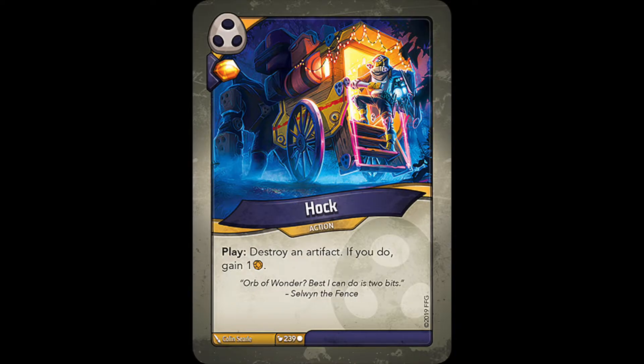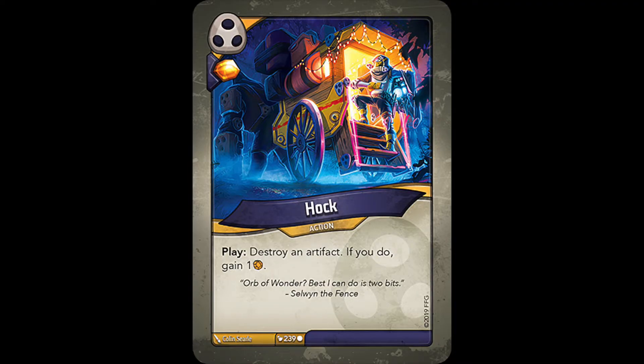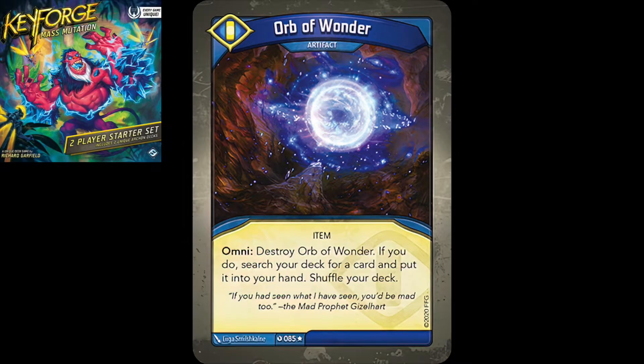The next card is Hawk, a popular Shadows action card that was sadly only around for one set. Before we get into the alt art, let's look at this card's flavor text. It quotes Selwyn the Fence who says, 'Orb of Wonder? Best I can do is two bits.' This is super cool because it teases at another card in Worlds Collide — an anomaly called Orb of Wonder — that later showed up in Mass Mutation as a Sanctum artifact.